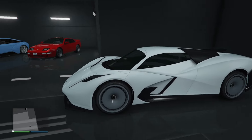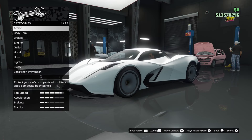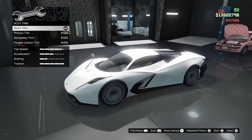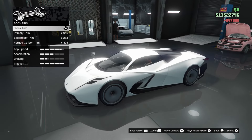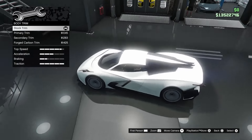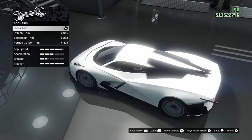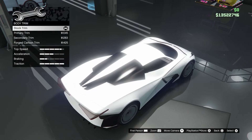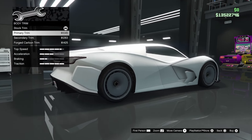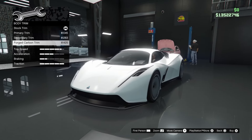Let's go ahead and customize it. It is Super class category. I'm going to max out the armor. For body trim, we've got primary, secondary, and forged carbon options. It looks like the car actually comes with carbon stock, which is pretty nice — at 3 million dollars they better include carbon fiber parts stock.